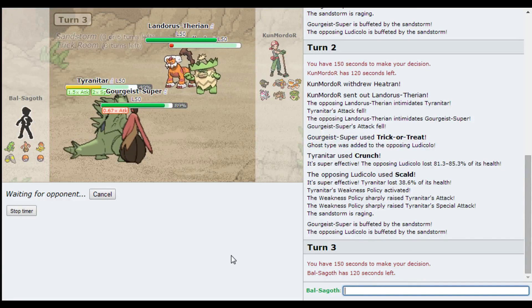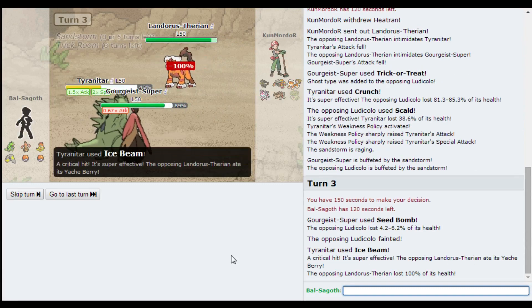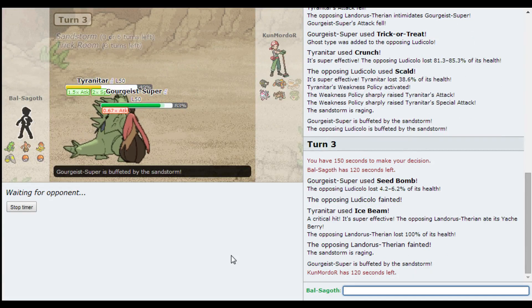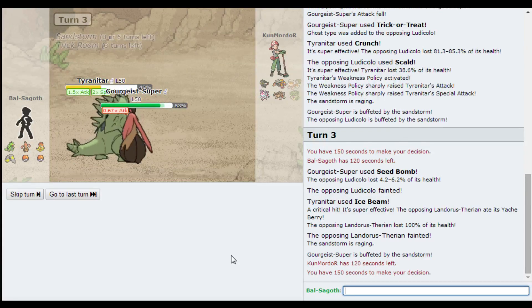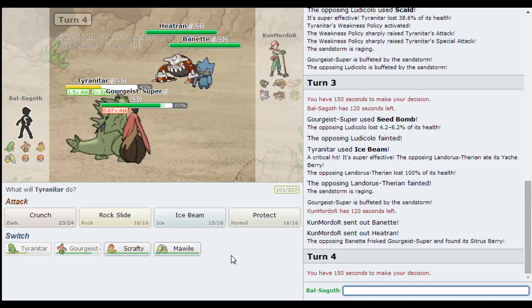That was the idea of this team basically - just to play around with that. I don't think Landorus is going to expect an Ice Beam. It is a Trick Room Tyranitar, so maybe they are more inclined to be mixed, because you don't have to invest in speed. He's got a Yache Berry, but a critical hit at plus two - I wonder if that would have mattered. Plus two kind of negates the Yache Berry, I suppose, so I'm inclined to say it didn't matter. I've got Scrafty and Mawile in the back. This Heatran is the bigger threat.